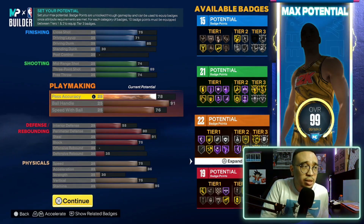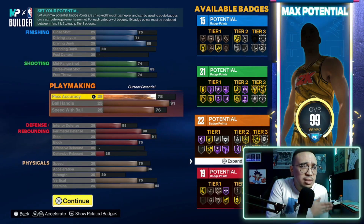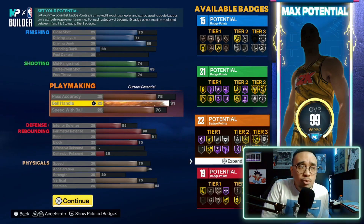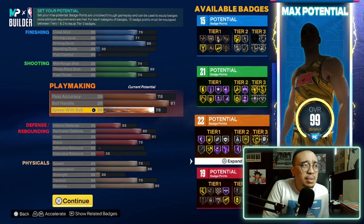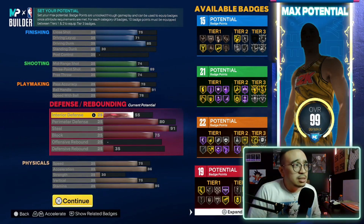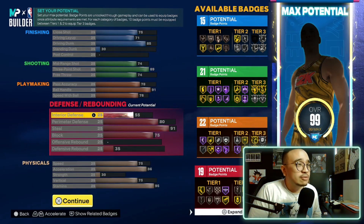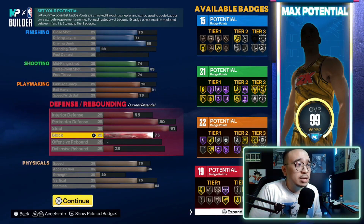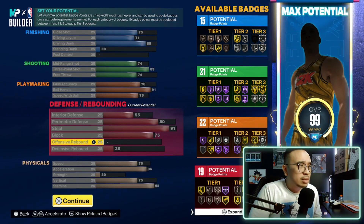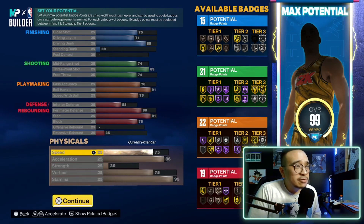78 pass accuracy — I prefer this higher, but 78 is actually still really good. The sweet spot I've heard is around 78 to 80, so this is actually really solid. 91 ball handle — you have a high ball handle. 76 speed with ball — you're 6-6 so you don't really get that many dribble styles, because a lot of those styles are kind of meant for 6-4 and shorter guards. You have some decent defense: 55 interior — not crazy but you at least have some — 80 perimeter which is pretty solid, 91 steal so you can get a lot of steals, 75 block, and you get Chasedown on gold. No rebounding — you're a guard, so I decided to just sacrifice rebounding.